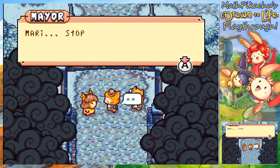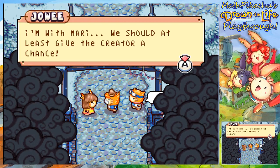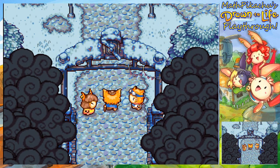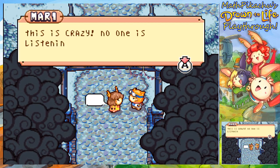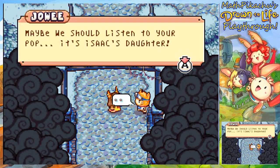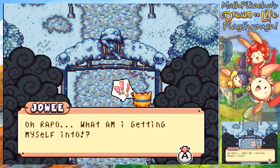But Dad, it's true. Mari, stop. We have more important things to worry about. You can't be serious, Dad. What about the Creator? I'm with Mari — we should at least give the Creator a chance. Mari! Stop with this nonsense! The Creator abandoned us a long time ago. The villagers are what's important now. Aw, rain clouds. Oh my gosh, Mari is so cute. So is Jowy. This is crazy — no one is listening to me. You believe me, Jowy, don't you? Maybe we should listen to your pop. Fine then — I'll go myself. No wonder the Creator abandoned us — you have unbelievers like Jowy here. Mari, wait! Oh Raposa, what am I getting myself into?